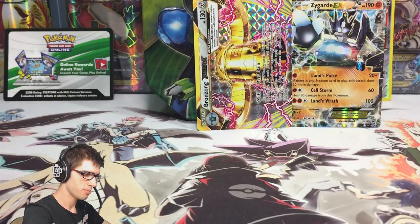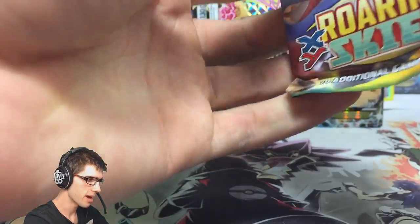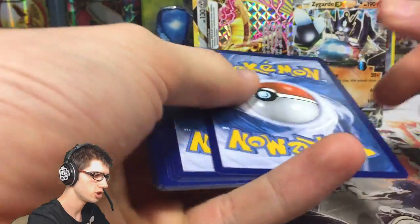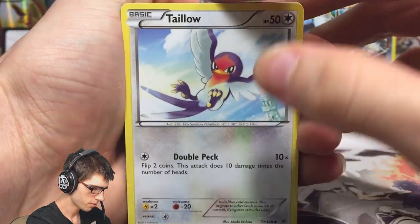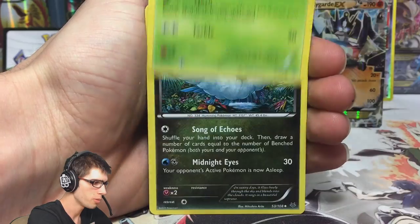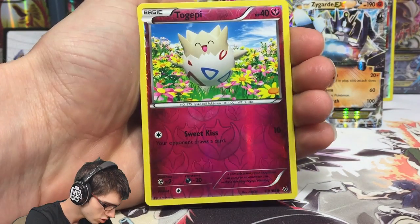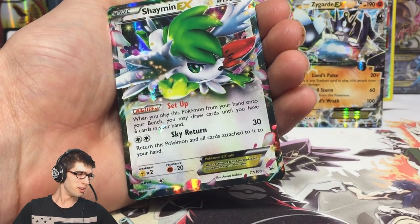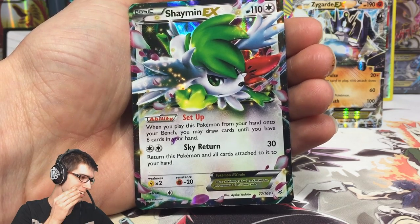Let's continue on to Roaring Skies, hoping for some Rayquaza magic here. There is the code - final code of the opening, enjoy. Let's get some last pack magic here, you guys. So we've got a Taillow, a Bagon, a P-Dove, Swabaloo, Wurmple, Altaria, Dustox, Wide Lens, a reverse Togepi - that one is just a common - with Sweet Kiss. And... Yo. Yo, dude. No way. Wow. That is insane!